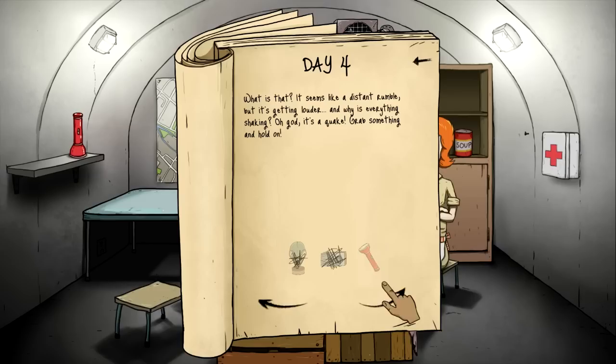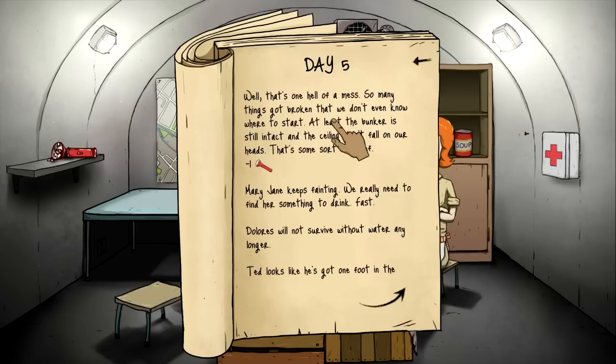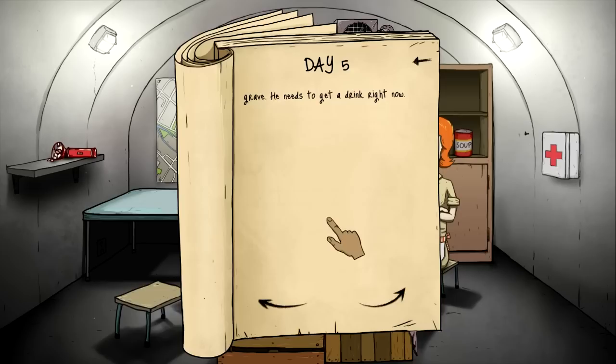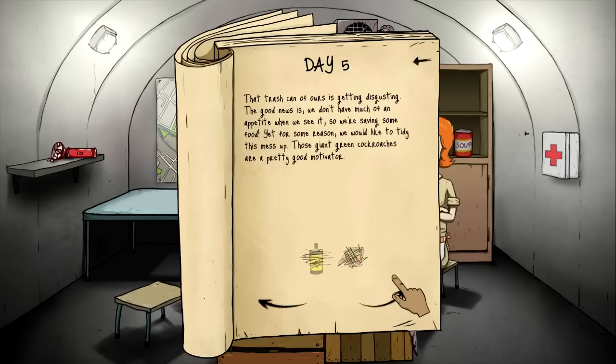Seems like distant rumbling is getting louder — is anything shaking? Oh god, it's a quake! Grab something and hold on. Day five. The flashlight broke — we should have grabbed it, damn it. That's one hell of a mess. So many things got broken we don't even know where to start. The bunker's still intact though. They all need water — let's get a drink in. Each of you can get one water. We don't need any food yet so we can ration the food.